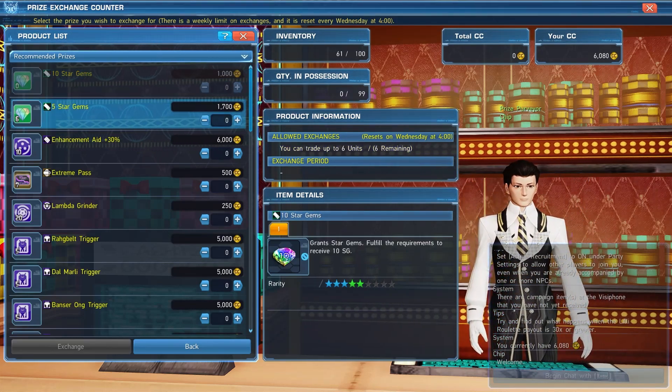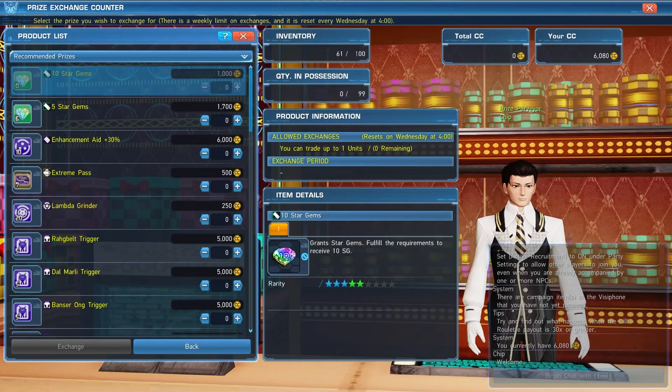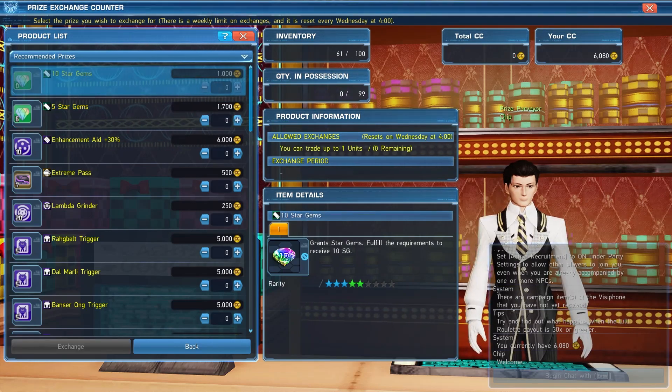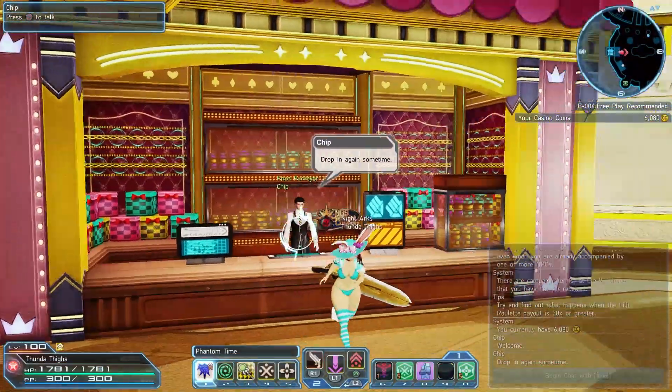Usually I just trade in for the 10 star gems — it just depends on how many casino coins you have. This is the best casino coin to star gem ratio for weekly trades, but you can actually trade in for all of this too, which costs quite a bit more. You can actually do this per ship — I have a character on all four ships, so I can do this on all four ships.